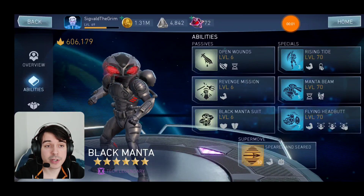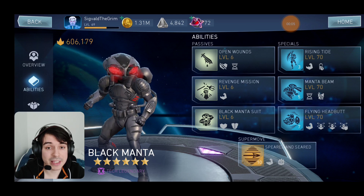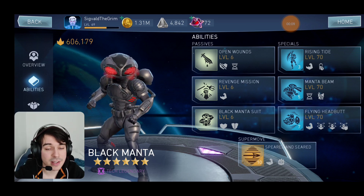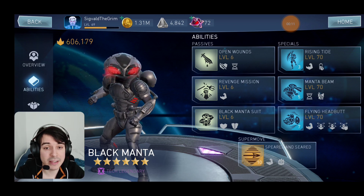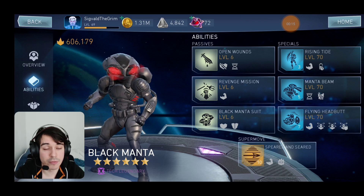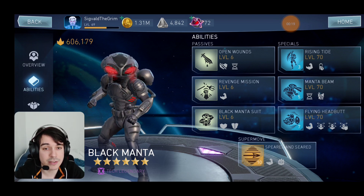Hello ladies and gentlemen, Sigvalo Grim here and welcome to another video. We talked previously a few times about the Black Manta plus Brainiac strategy and how great it does in some places. So far we've seen it used mainly in Soul Raids and against Captain Cold, and over there it does a ton of damage against Captain Cold — it did one of the highest damages we've seen so far.